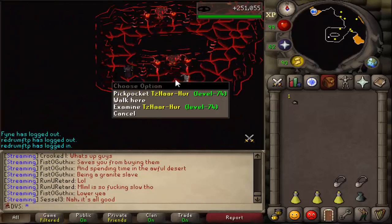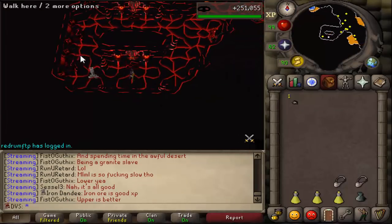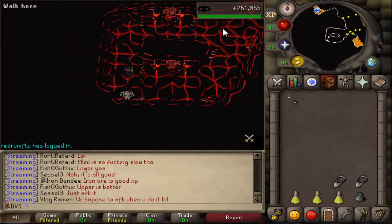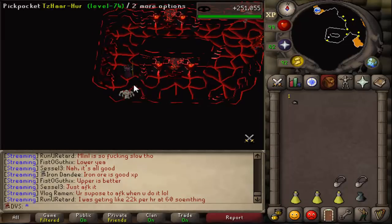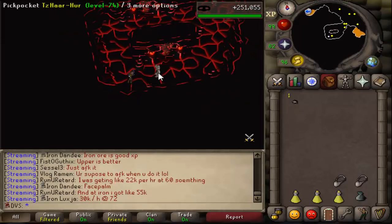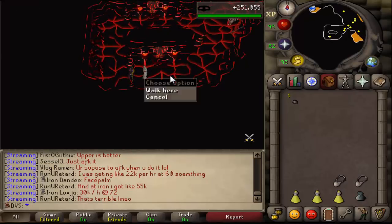Our goal is to get this NPC right here trapped between these two spots. The way you're going to want to do this is actually follow him — you want to start up here and then move all the way through. Just stay behind him and make sure he can't walk through you back up. If you stay behind him, eventually he'll end up in this corner. There are also a few other spots you can get him trapped in, but this is the one I like using the most. You can pickpocket him as well when you're going around here getting him into the corner.